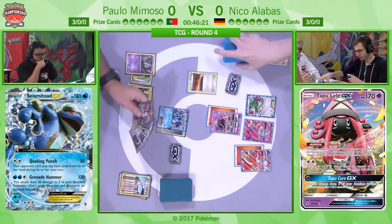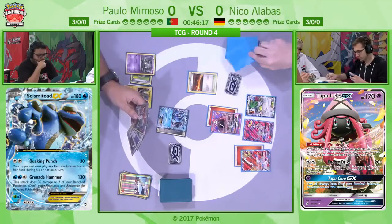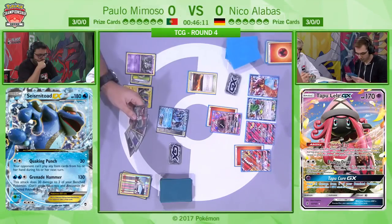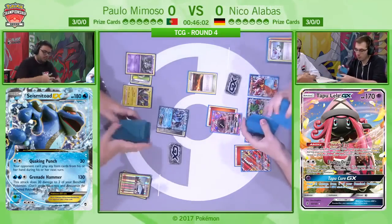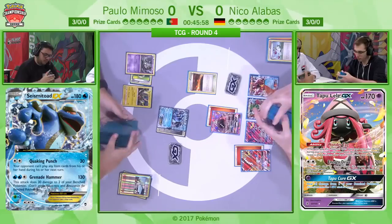He actually had the option of attaching to the Tapu Lele and starting to put pressure on the Seismitoad. But bear in mind that Paolo does have access to plenty of scoop-up style effects because it is of course a Golisopod variant. Instead, Niko's going to try and draw cards via his Scorched Earth stadium and develop this Ho-Oh as quickly as possible so he can get one-hit KOs via Kiawe. Ho-Oh really is the play here.